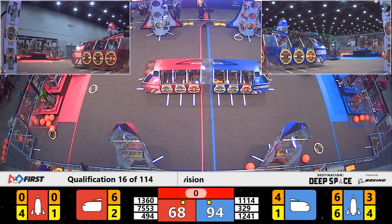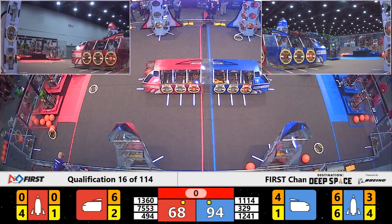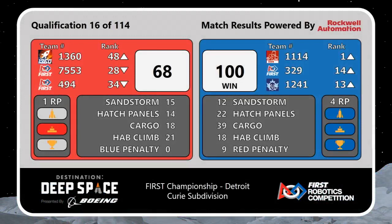Looks like Theory 6 slid down off of Hab 1 at the end of that, but we'll see how much that impacts the score of 100-68. In the last match, Symbotics placed a high score for this field at 127. They're showing that they want to keep those scores up in the triple digits, and thankfully, because of their unicorn match, the 4-1.